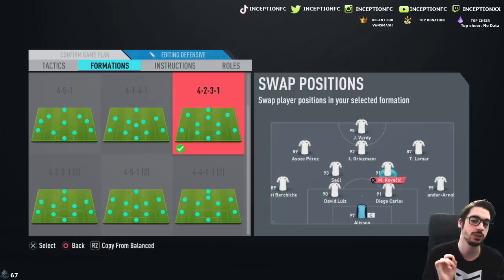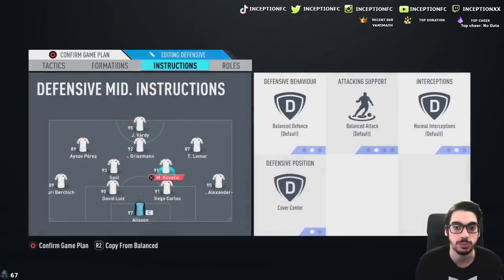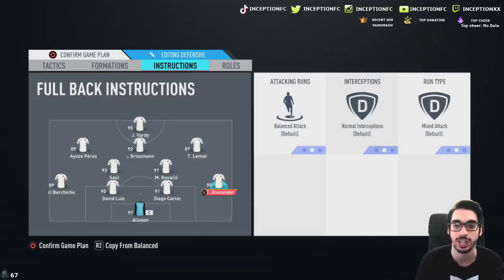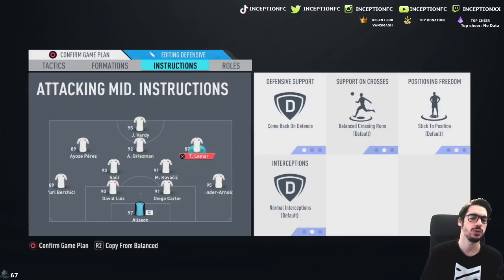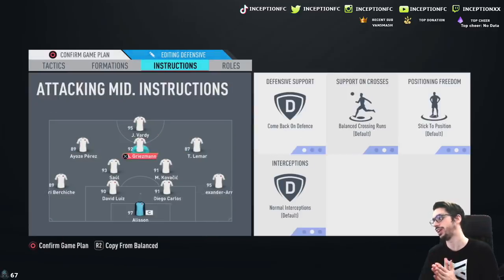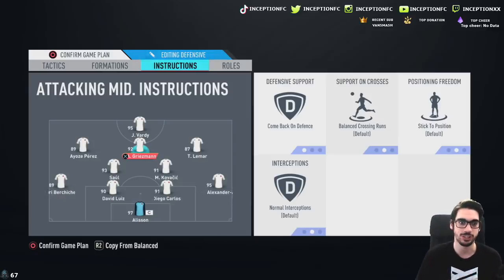But the most important thing that we're going to test out here is going to be Kovacic playing with Saul, because I wouldn't necessarily call Kovacic super defensive oriented - he's kind of a combination of the two. So it's definitely going to be a cool combination to test out with Saul and Kovacic in the same squad. Rested team, come back in defense is fine - come back in defense for Vardy. Griezmann and Vardy are going to be moving well off each other because Vardy's movement, he just keeps moving all over the place. It's really, really nice.